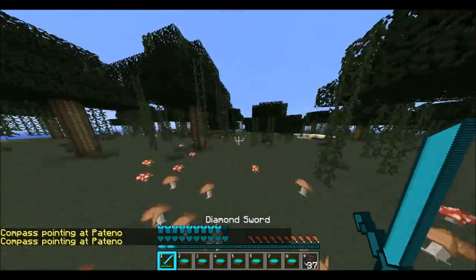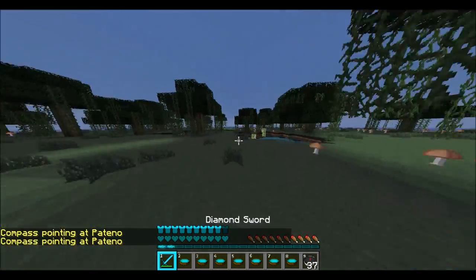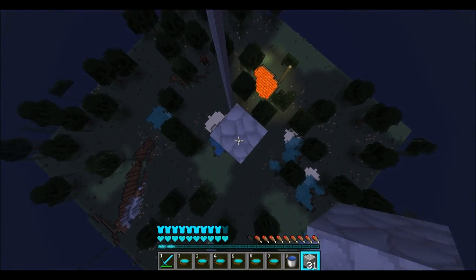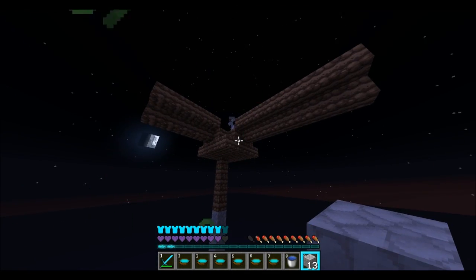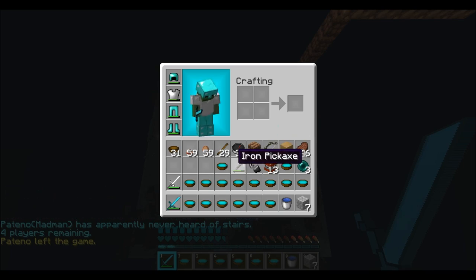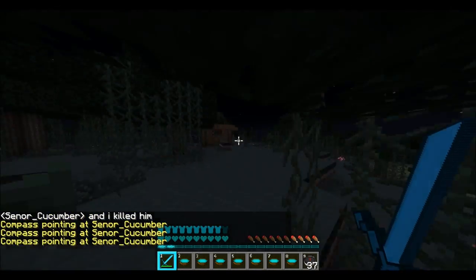Heading towards the center and there are only about five people left. I come across another tower and decide to stack up because now I can MLG water if I need to. This guy is a madman — he splashes me with poison which almost knocks me off and the poison lasts a long time. He is trying to defend himself and actually jumps off to try to hit me but falls off to his death, which was pretty funny. He walked off instead of jumping at me.